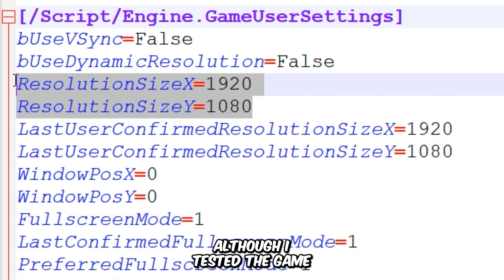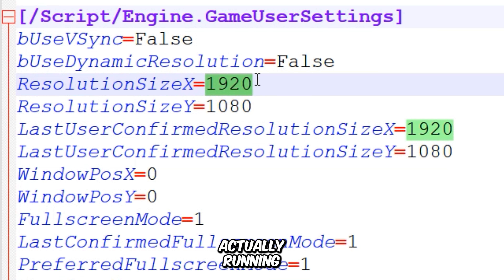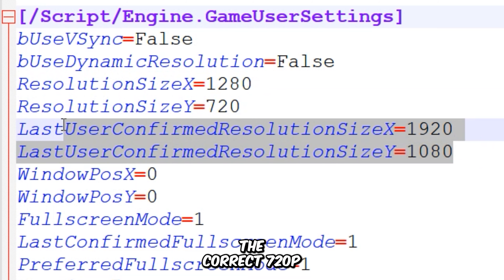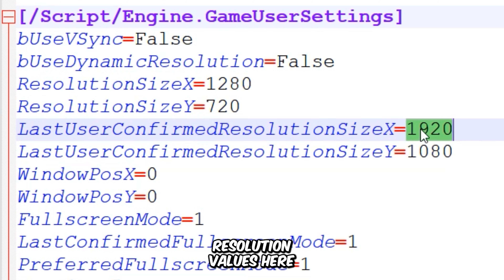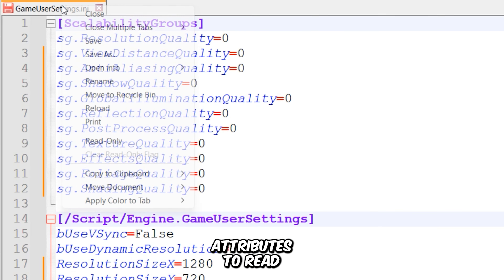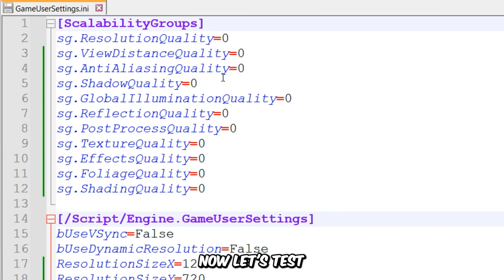Although I tested the game at 720p resolution, it was actually running at 1080p resolution, so we need to manually input the correct 720p resolution values here. Make sure to apply the same resolution values here. After that, save the file and set the file attributes to read-only to prevent the game from resetting your settings. Now let's test the game again.